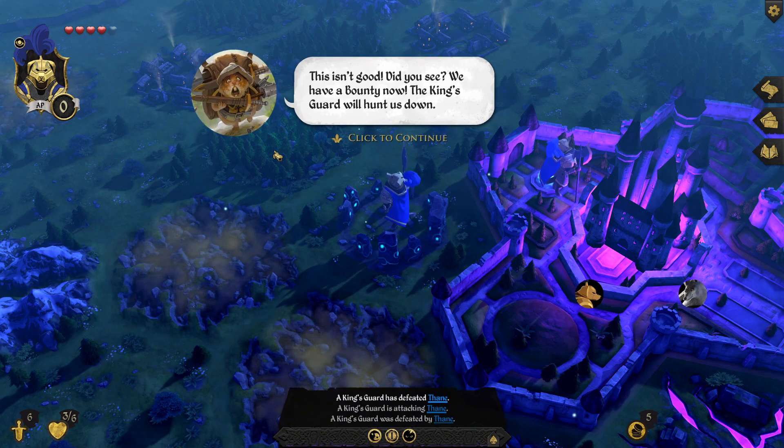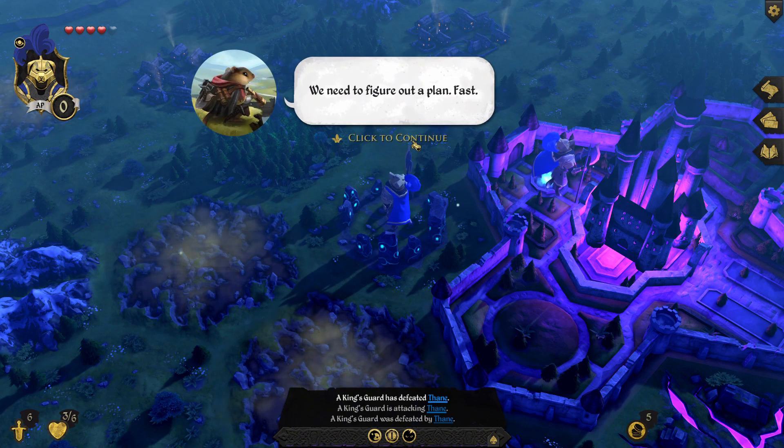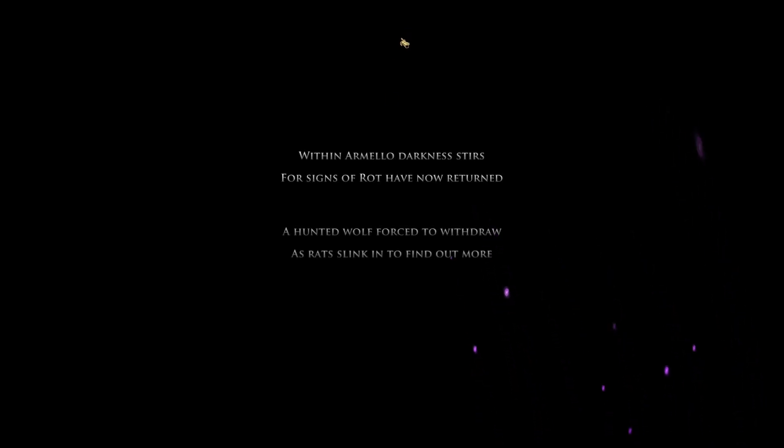This isn't good — we have a bounty now. The king's guard will hunt us down. We need to figure out a plan fast. Within Armello darkness stirs — signs of rot have now returned, the hunted wolf forced to withdraw as rats slink in.